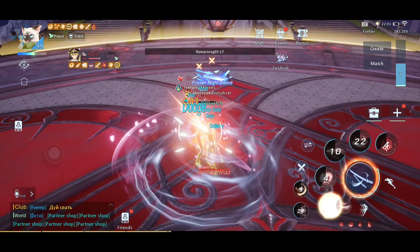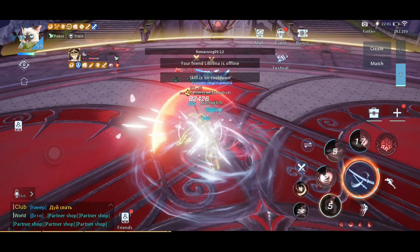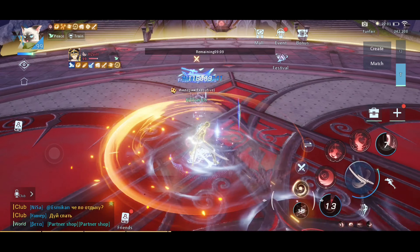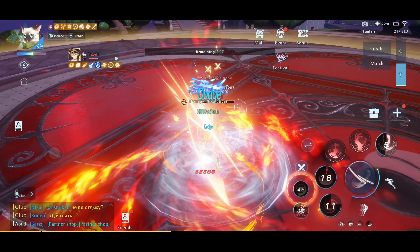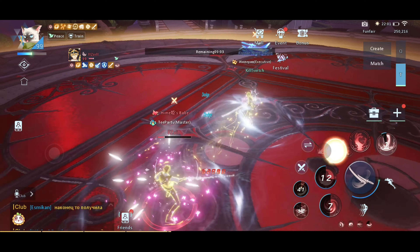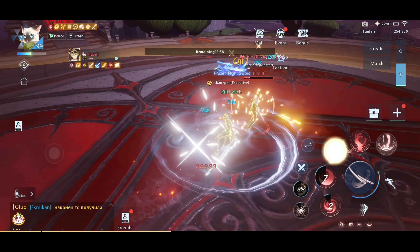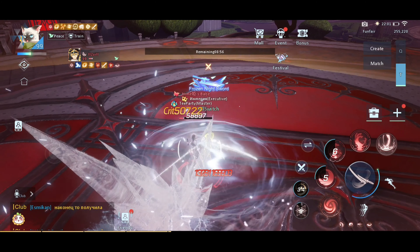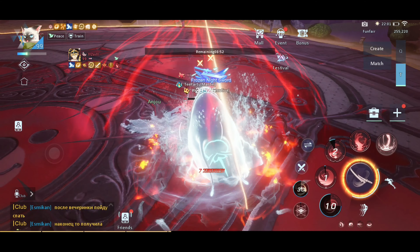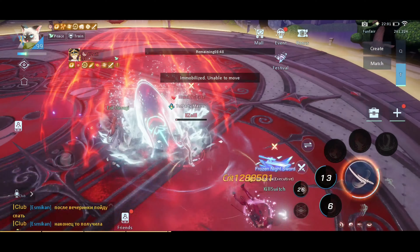First skill, second skill, first skill — dodge. Odachi form: first skill, second skill, X when available. Third skill and then dodge, charge up your attack, use second maneuver again and then attack. First skill, second skill.